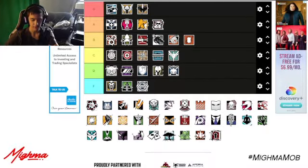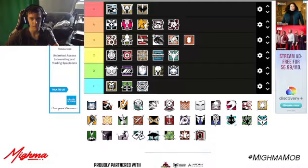Hibana has sixteen little X-KAIROS stars that can stick to reinforced and soft surfaces and blow them out. You can choose between deploying two, four, or six, so depending on how big a hole you want. I'd say A tier.